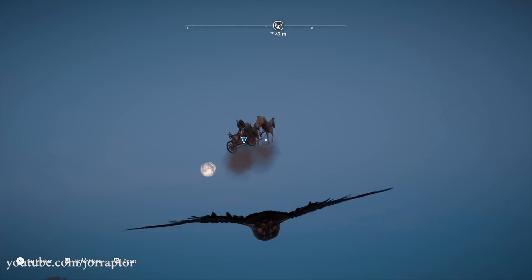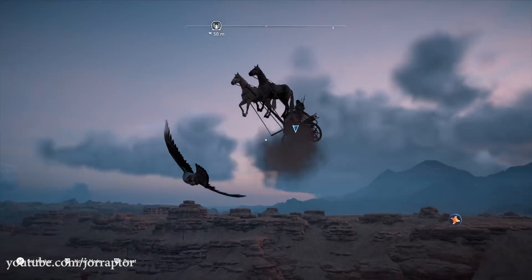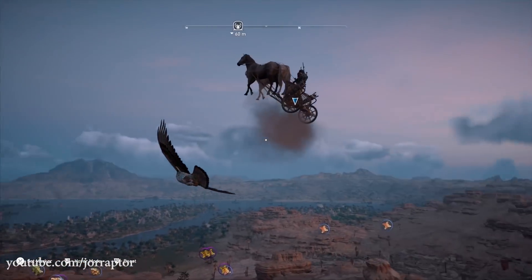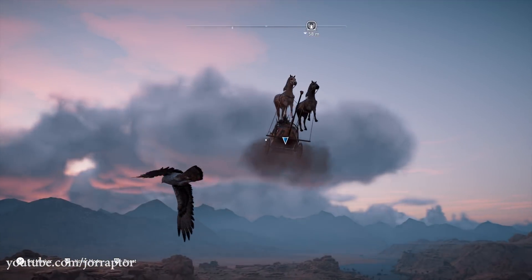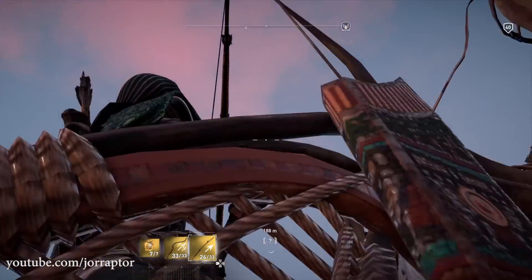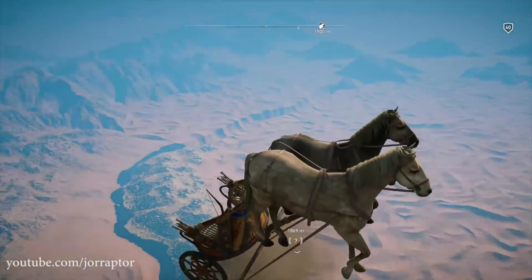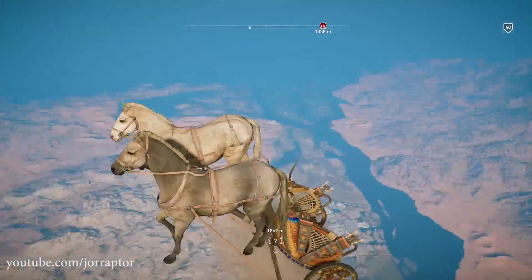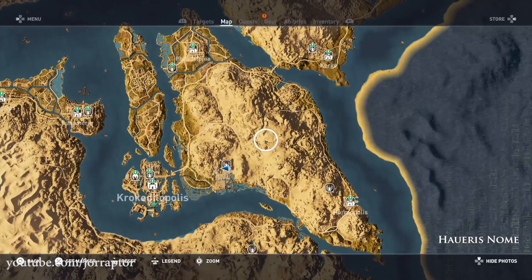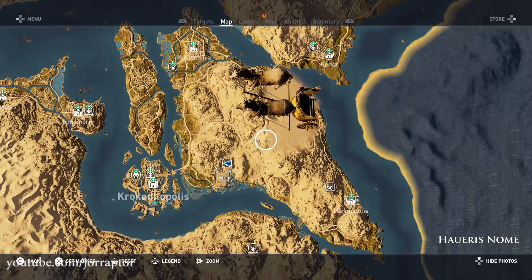It's like there's a vent below Bayek that lifts up the whole chariot. You can use Senu to scout the area while you are in the air, which gives us a good look at what's happening with Bayek continuously going up above the pyramid. You can also take control of Bayek again and shoot some arrows while the game lifts you up. Eventually, Bayek disappears from the chariot, but the chariot still flies up to the sky — and you can even see it in the map in the game menu, with Bayek below and the horses above. Really dynamic, awesome stuff.